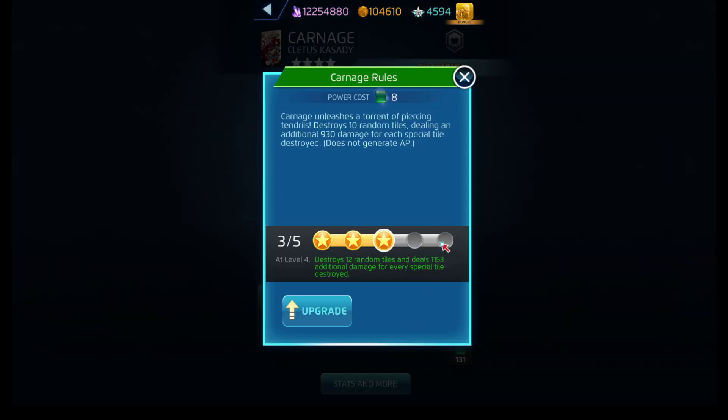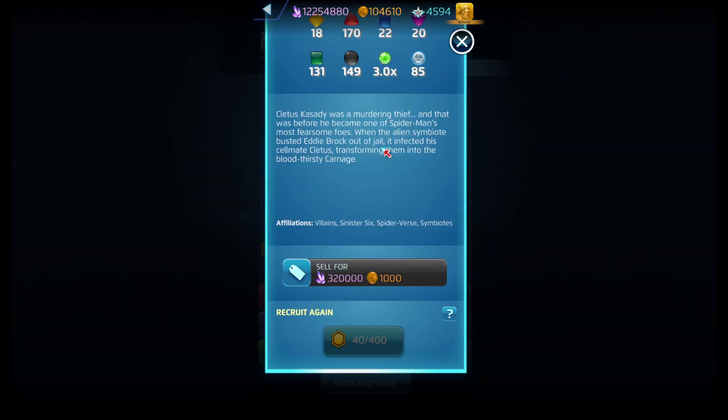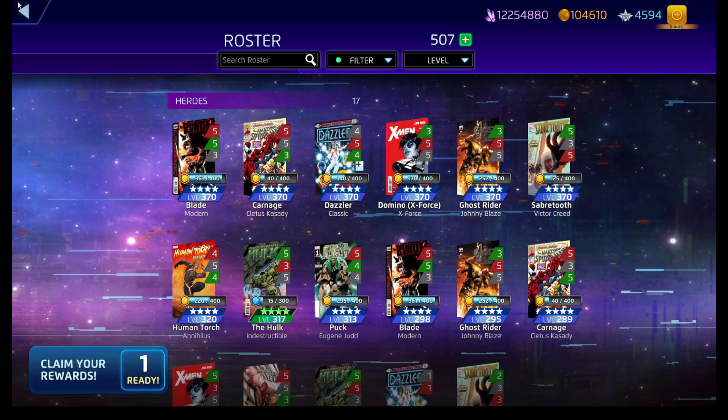And finally, Carnage Rules — it's a green ability costing eight. At level five, he destroys sixteen random tiles, dealing damage for each special tile destroyed, and it obviously doesn't generate AP. His affiliations are Villains, Sinister Six, Spider-Verse, and Symbiote.